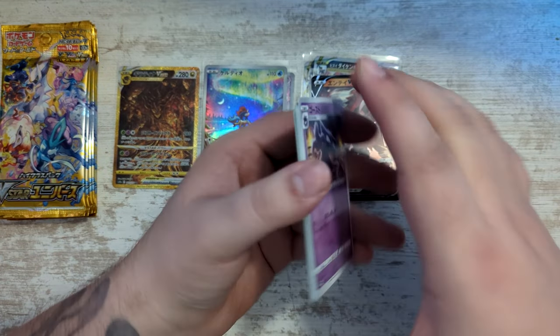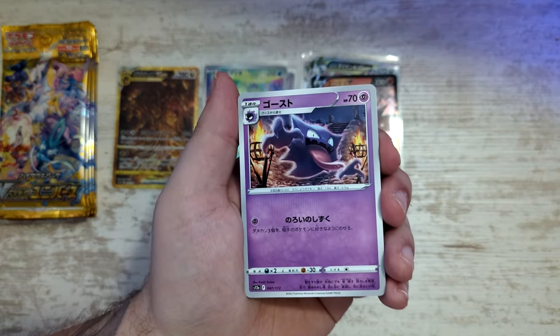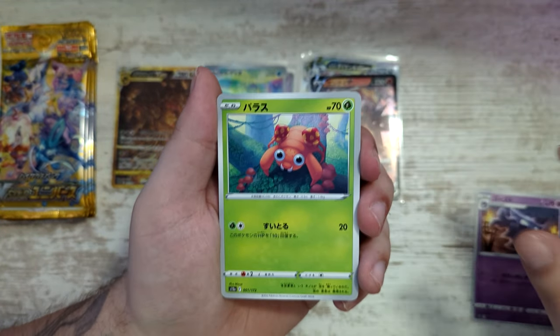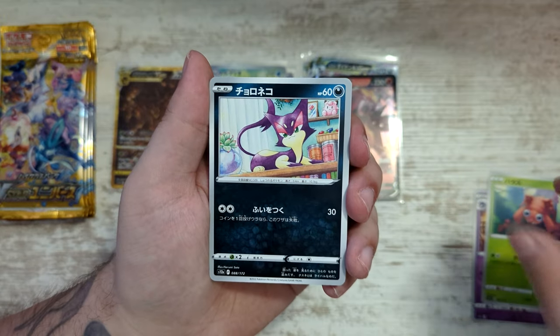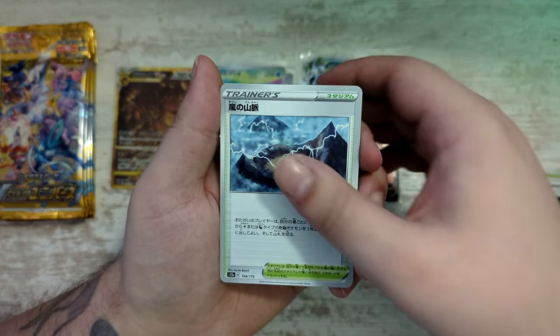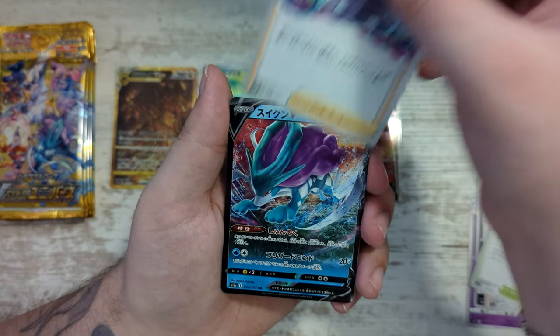I've ordered the Jumbo Collections — you know, Jumbo Collections coming out with I think Latias, Mew, and Lapras. I ordered the Latias and the Mew one. Hopefully those will come here soon. Those are really, really nice.